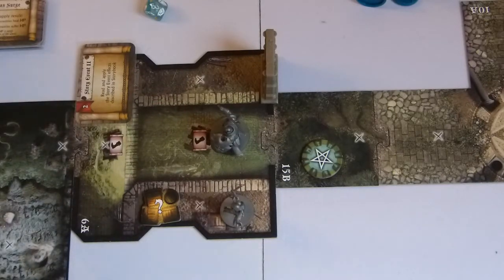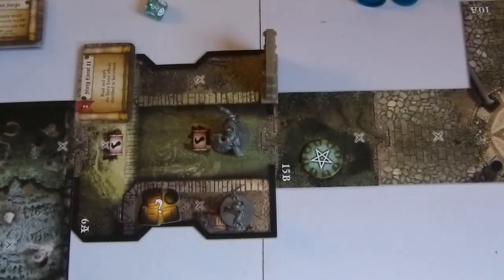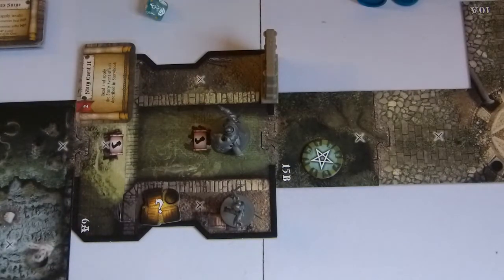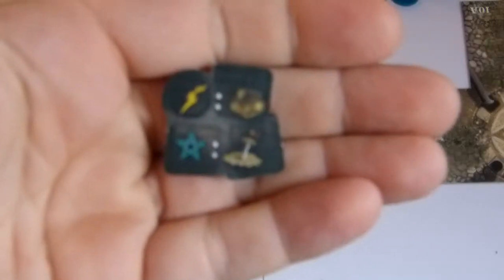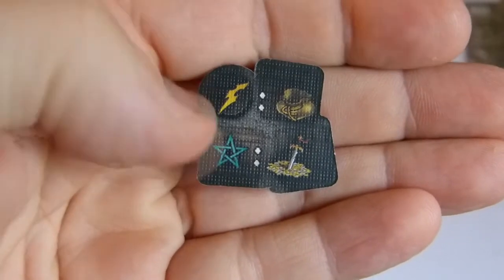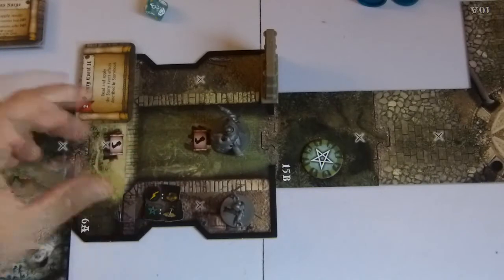We would draw an encounter card, but I won't draw one since there are no more monsters on the board. Now it's Sha'e's turn. Sha'e will use the opportunity to search her zone here. We flip the token. If it's a lightning bolt it's a loot token; if it's a star, it's a treasure. We roll a red die — it's a star, so we draw a treasure card.